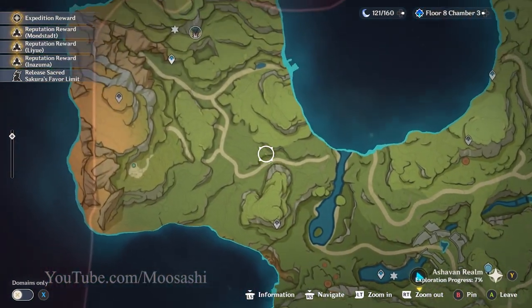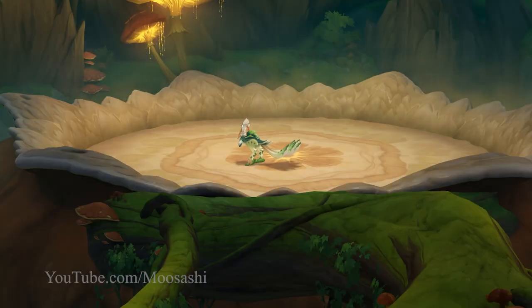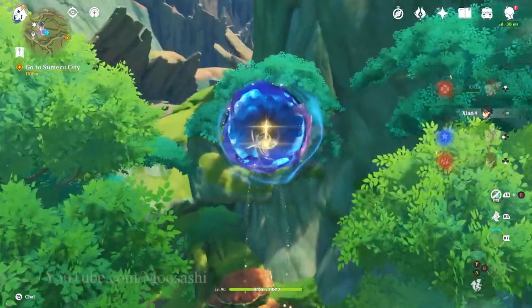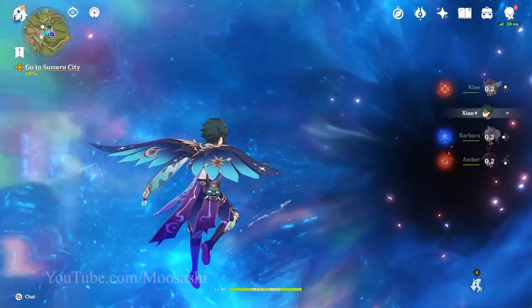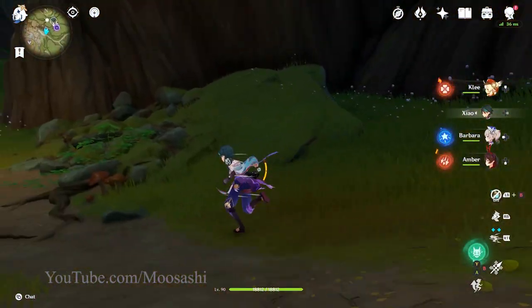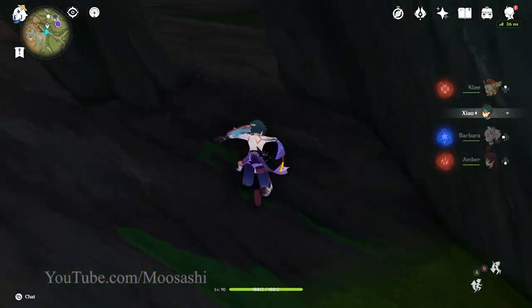First thing you'll want to do is pay our pal the turkey a visit — that's the Jade Plume Terrace Room. If you've yet to unlock this area, it can easily be done by going to the northwest corner of Sumeru and hopping into this warp portal. Once in, it's time for climbing. We're going all the way to the ceiling.